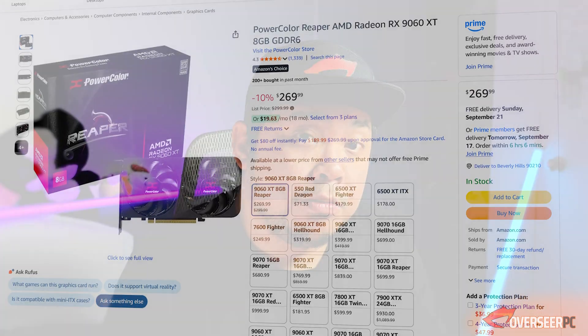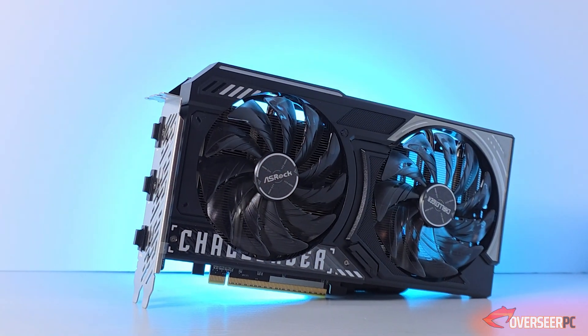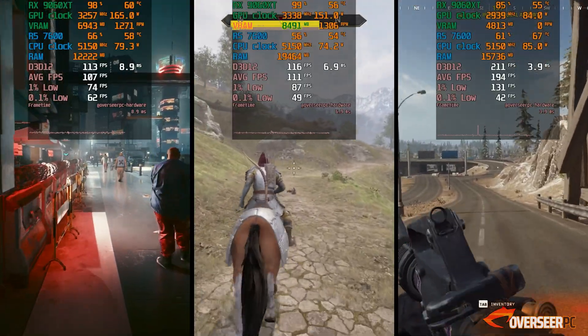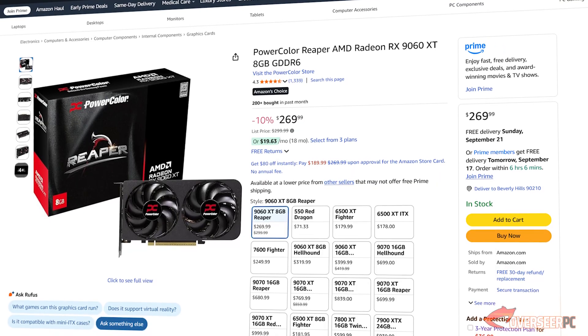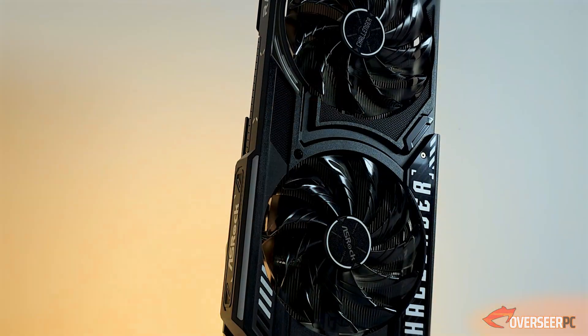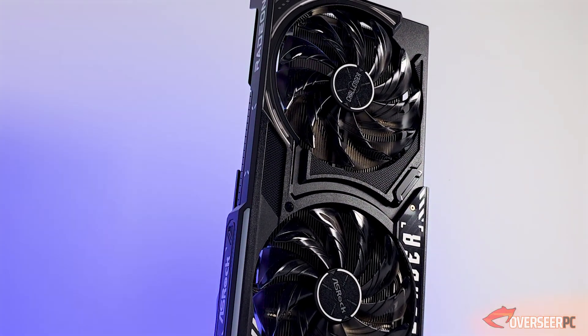Here's the alternative: the 8 gigabyte RX 9060 XT at $269 — about a 30% drop from its MSRP. A lot of people say don't buy the 8GB version, but if you're a 1080p gamer and most of your games don't max out VRAM — apart from Oblivion Remastered — it could be a good deal. You can sell the RX 6600 and buy this instead. It doesn't have 16GB of VRAM, but the performance gains are where it counts.